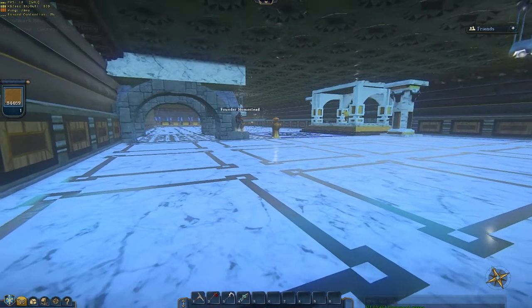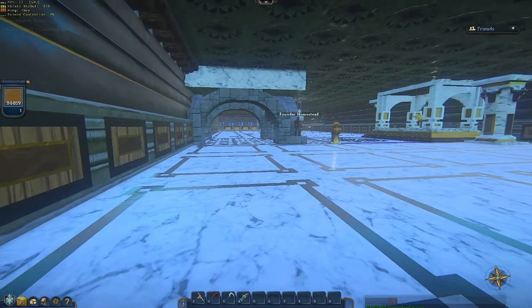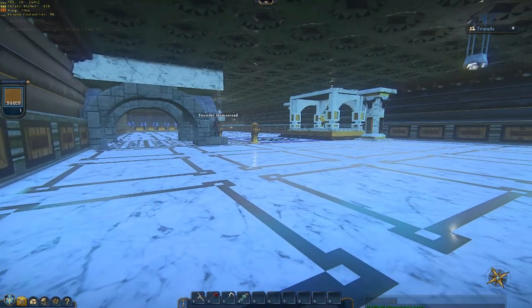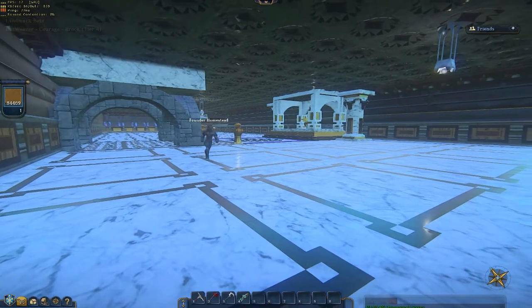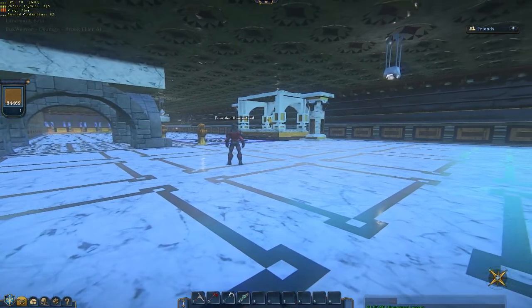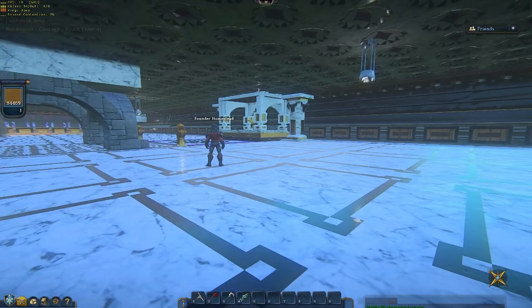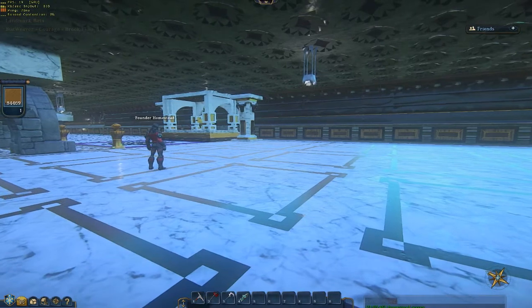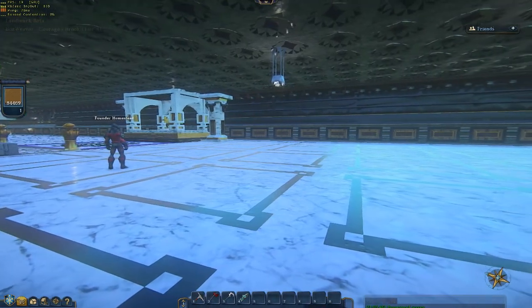Now that the battering ram has penetrated this wall, what have they breached? What is this room here we're looking at? Well, it actually just started as a test for putting different templates together, things I picked up from other people. I guess it eventually evolved into a throne room.